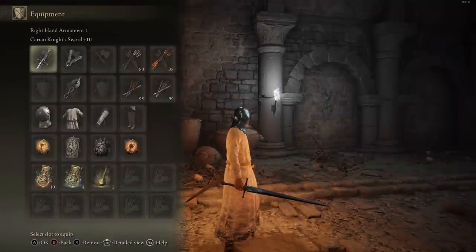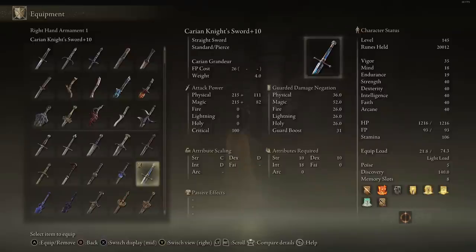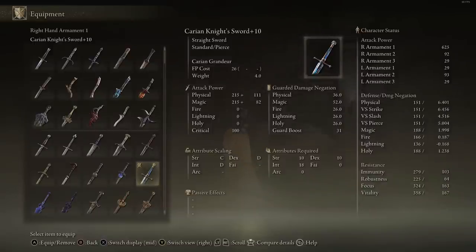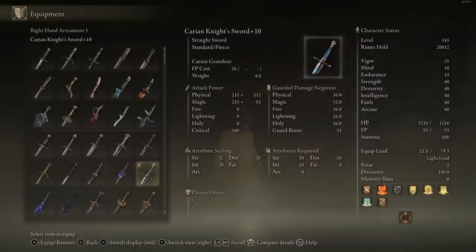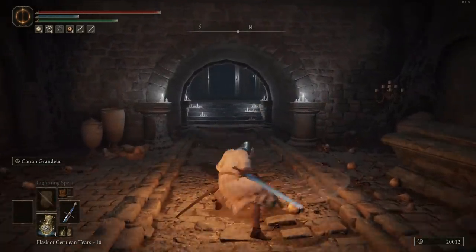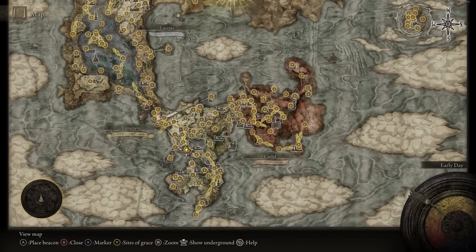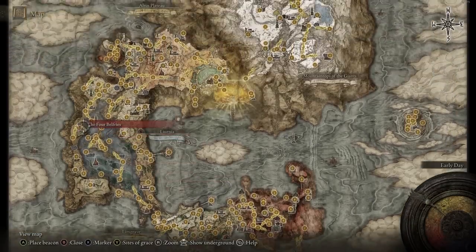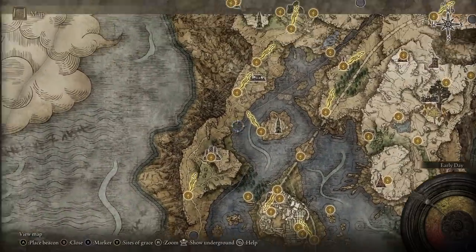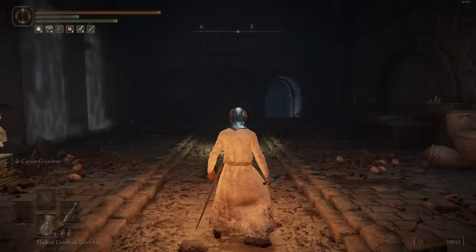Next we have the Carrion Night Sword. Looking at the length compared to the Long Sword, it's just a little bit longer. Scaling: C in Strength, D in Dexterity, D in Intelligence, with a total damage AR of 625 at 40 in every stat. The moveset is exactly the same as the last weapon with those weird Heavy attacks. You find this weapon in a chest at the back of a wagon being pushed by two troll enemies.